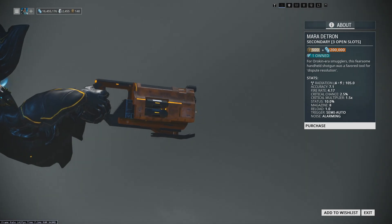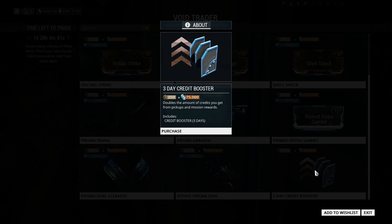He's brought one weapon, the Detron Mara, and he's also brought a 3-day credit booster.